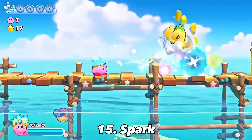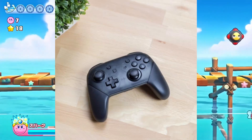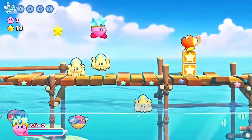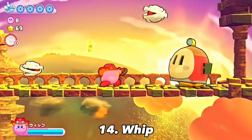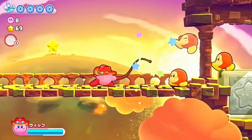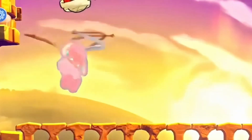Spark is actually one of the strongest abilities in the game but in order to fully charge the shot you either have to shake your remote or spam the buttons which is just kind of annoying. If it wasn't for that this would probably be a top five ability but unfortunately I can't put it much higher for that reason. Whip is honestly pretty cool — not only does Kirby get to wear that sick cowboy hat, he gets to grab and throw his enemies, but honestly the best move has got to be the whip copter.